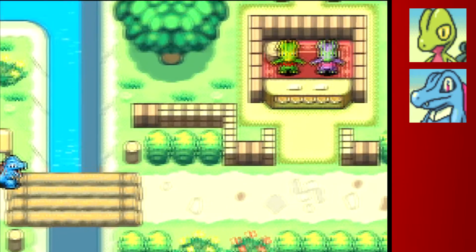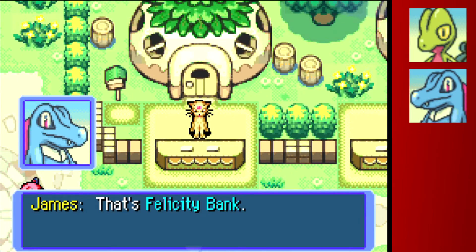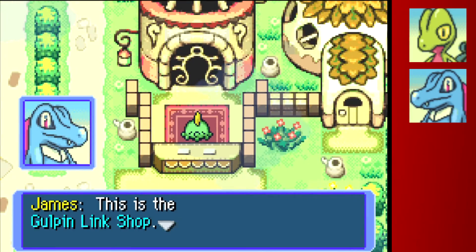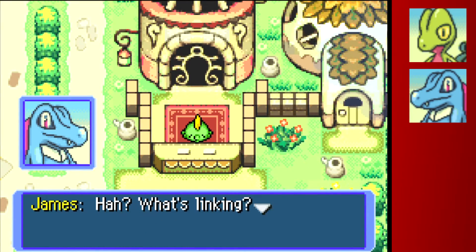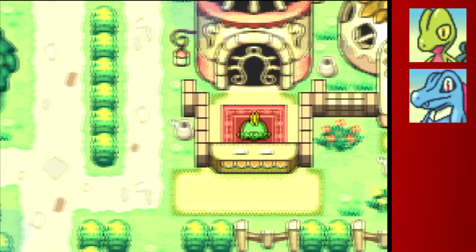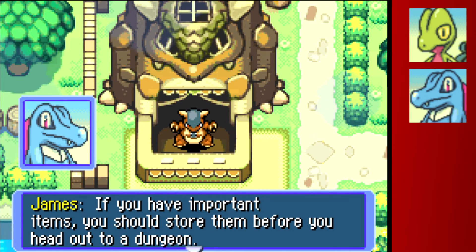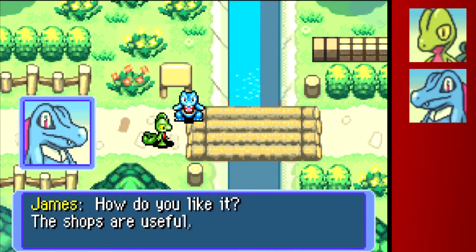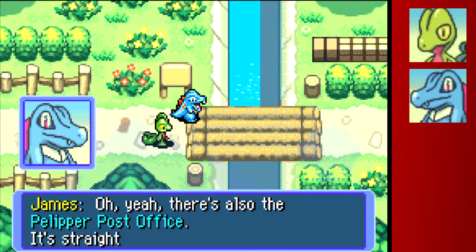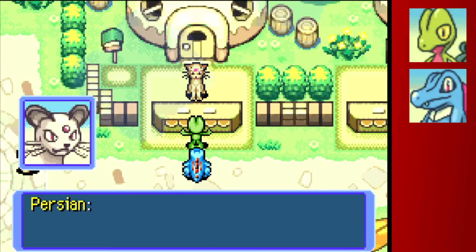Now we're heading over to Pokémon Square, the main hub of the game. You have the Kecleon store where you can buy basic goods. You have the bank - if you faint in a dungeon you lose all your money, but if you store it here you're totally fine. Then you have Gulpin who links moves, which is actually pretty powerful - you can link Leer and Pound together so you'll use them in quick succession, reducing defense then hitting with Pound, which can completely sweep through the game. But if you run out of PP in either move they get de-linked and there goes all your money.